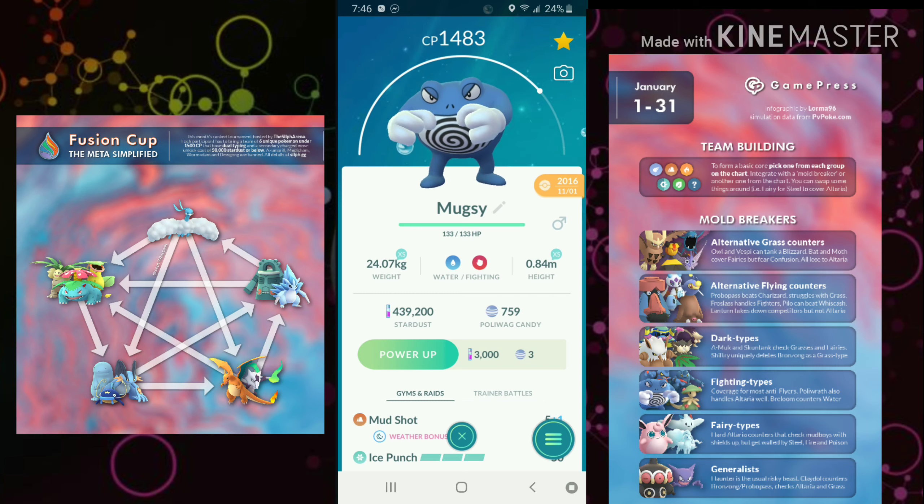Why is Mud Shot so important? Two words: energy gain. Ice Punch fires off like a bat out of hell — it really crushes Altaria and anything Ice is good against, and it's really good for baiting. The second charge move depends on what you want out of your Poliwrath. Hydro Pump covers more of the core meta — good against Alolan Marowak, Charizard, Bronzong, and Claydol. Dynamic Punch is more for Ice types like Sealeo and Dark types. I feel Hydro Pump is the way to go for that second charge move, but definitely go with Ice Punch.